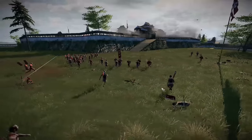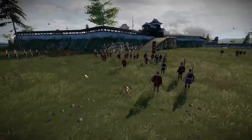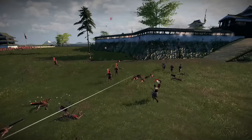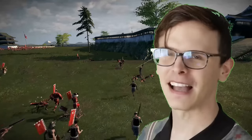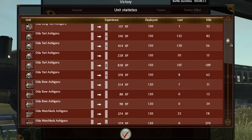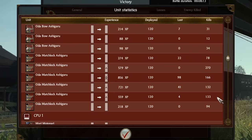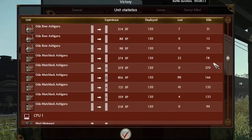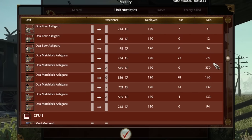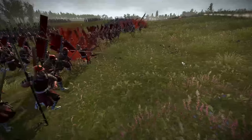This just goes to show how overpowered Matchlock Ashigaru are in defensive sieges. Volley after volley, just shredding men left and right — it's glorious to watch. If we take a look at the stats from the battle, you can see that Matchlock Ashigaru clearly were the reason I won this defensive siege. 270 kills, 166 — it's just really impressive, and goes to show why Matchlock Ashigaru are magnificent in defensive sieges.